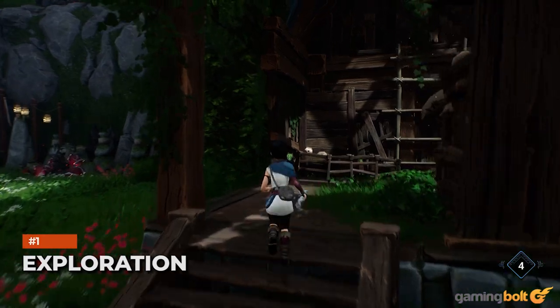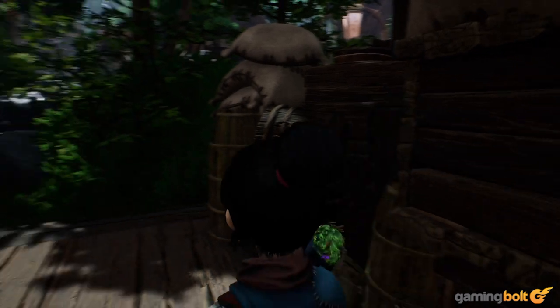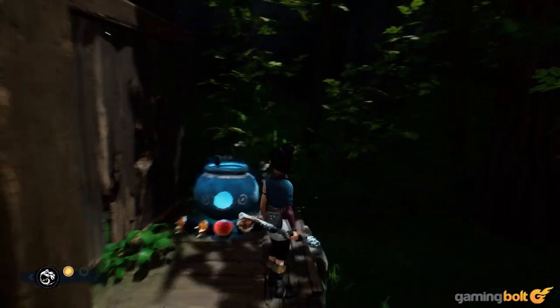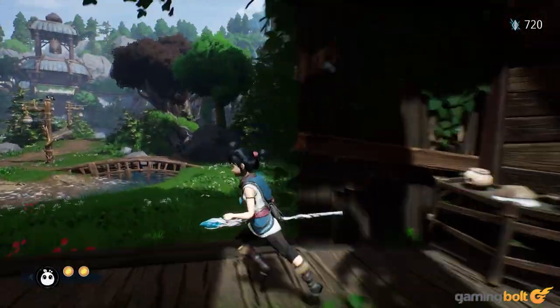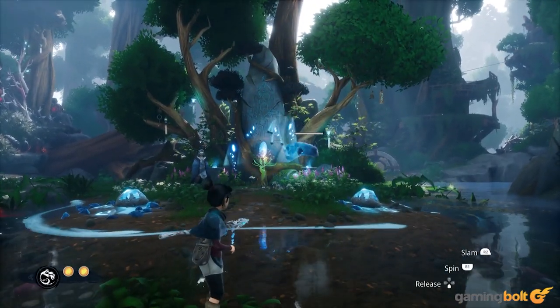Exploration. Kena isn't a huge game, but while you shouldn't go in expecting a massive open world, there's still plenty of room for exploration. True to Ember Labs' word, the game's wide linear design ensures that there will usually be optional paths and areas to discover, and more often than not, what you find is very often useful.